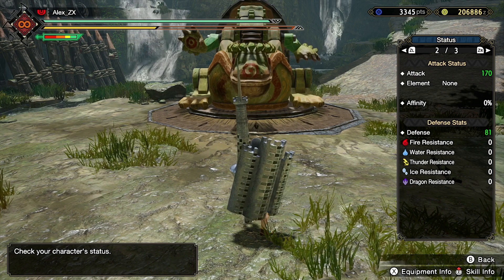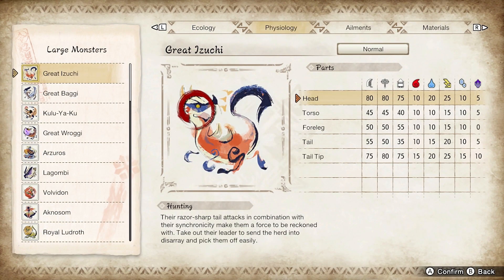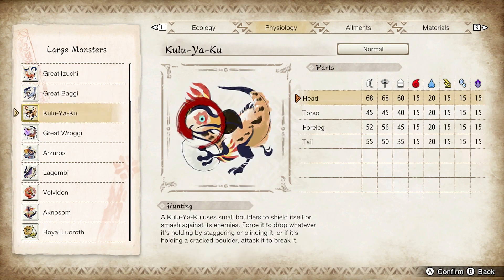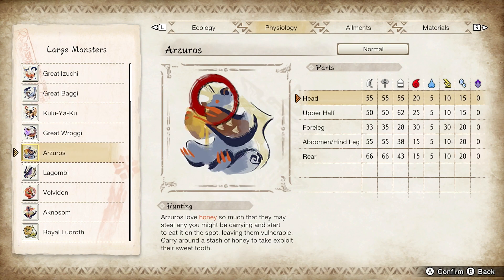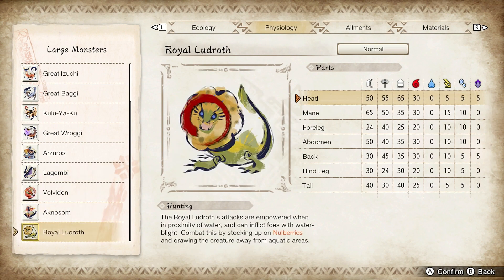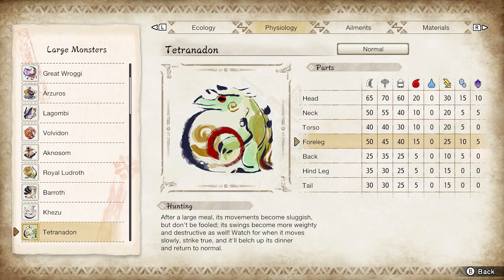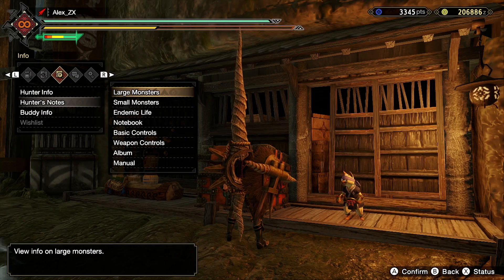Now let's take the part of the monster. In the physiology section, we have the different parts a monster has. Depending on the monster, the values will change. In this case, we are attacking a Tetradanodon's head. It has a multiplier of 65, as we are using a blade weapon. If we were using a hammer, we take 70, or ammunition, 60. For now, let's leave the quest difficulty and rage stat, as well as elemental damage, out of the equation.